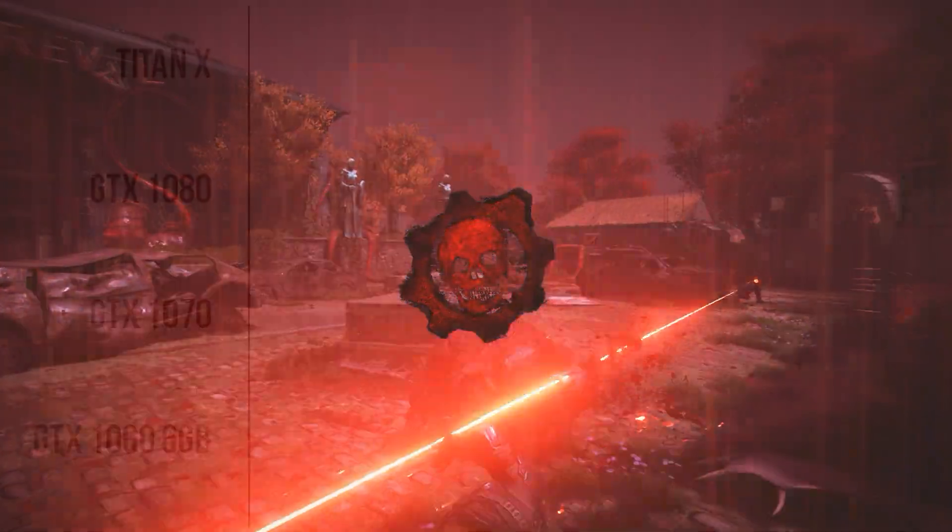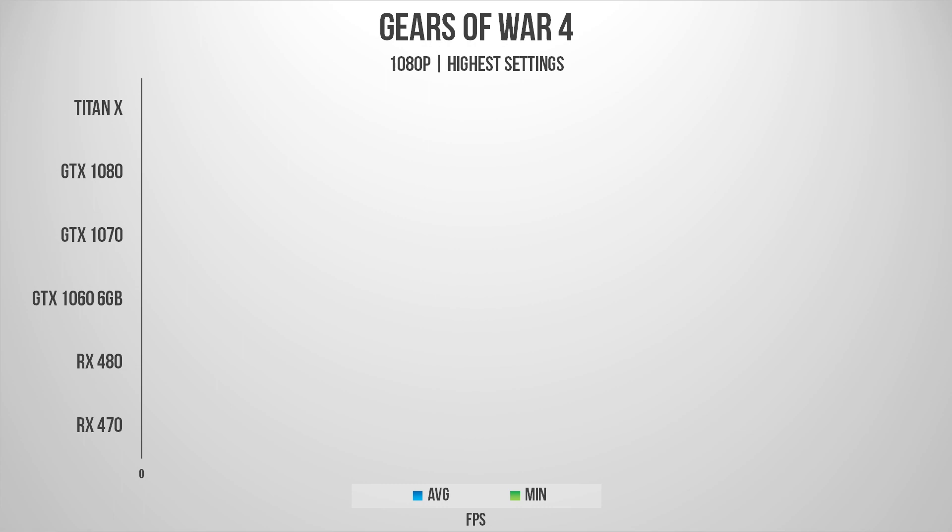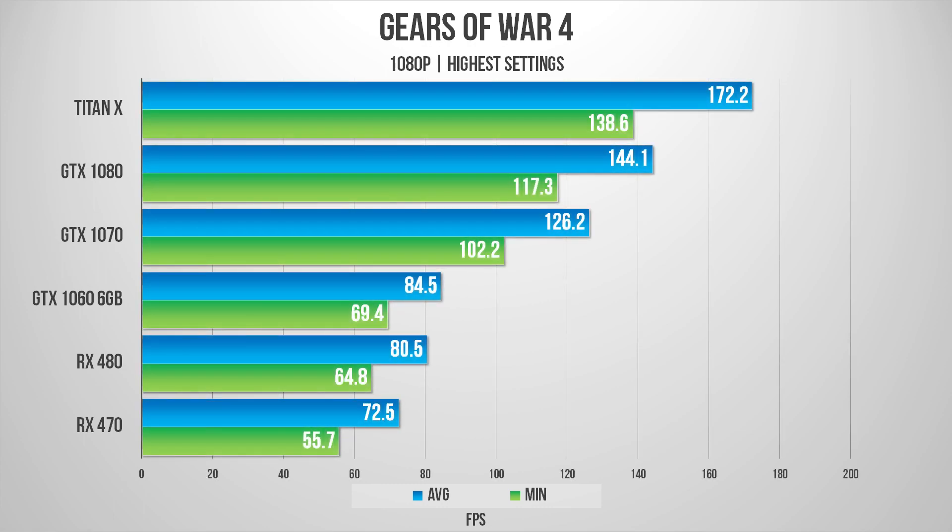To test performance, we've got the full Pascal lineup from Nvidia with the Titan X all the way down to the GTX 1060, along with the RX 480 and RX 470 — all of which perform extremely well at 1080p with all settings maxed out.